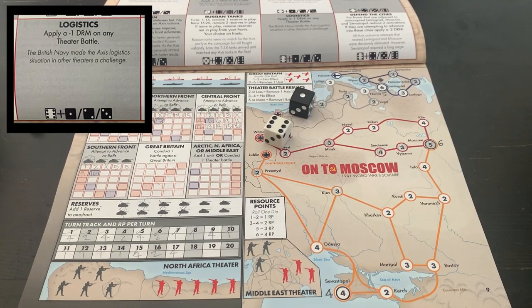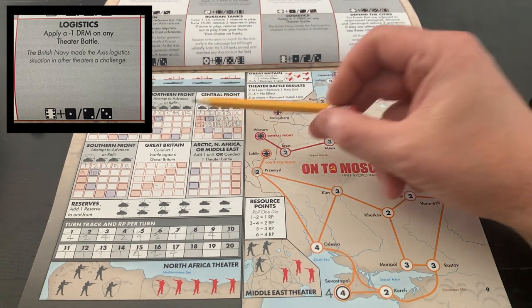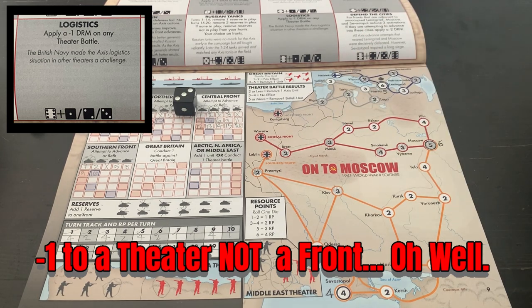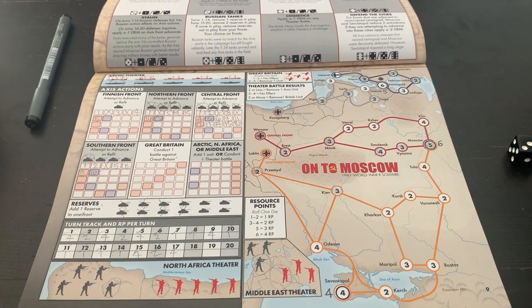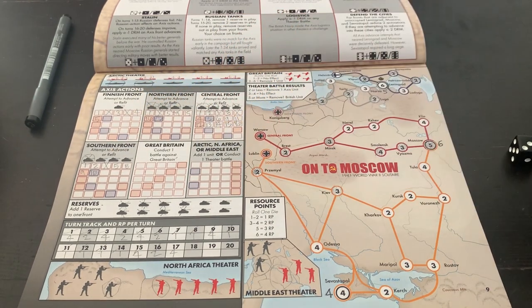That one's not looking good, but we still have two turns and might be able to pull it out. Let's see what the Russians get — 61. Minus one dice roll modifier to any theater battle. Our central front we're not doing anything, and on the northern front it's plus one minus one — so that cancels out. We roll straight up, we get a three, and we don't take it.